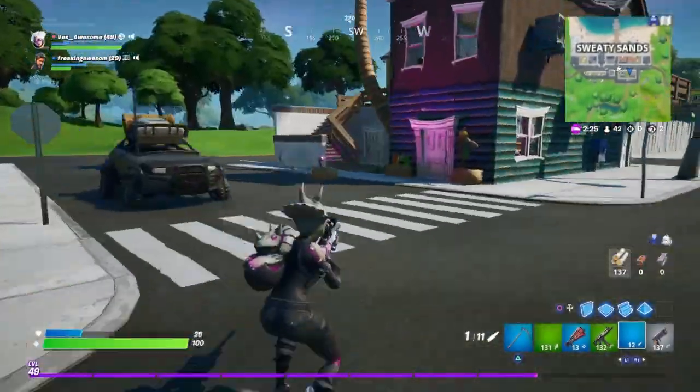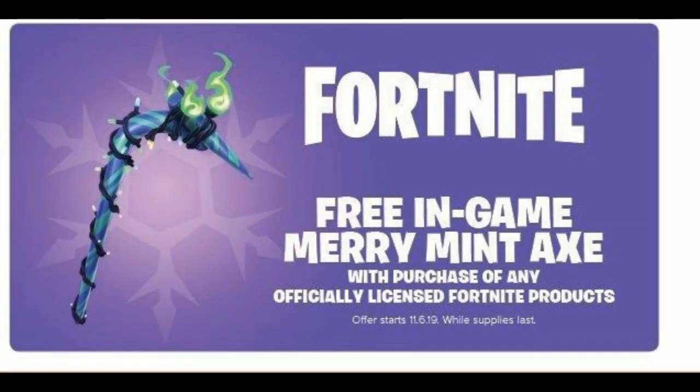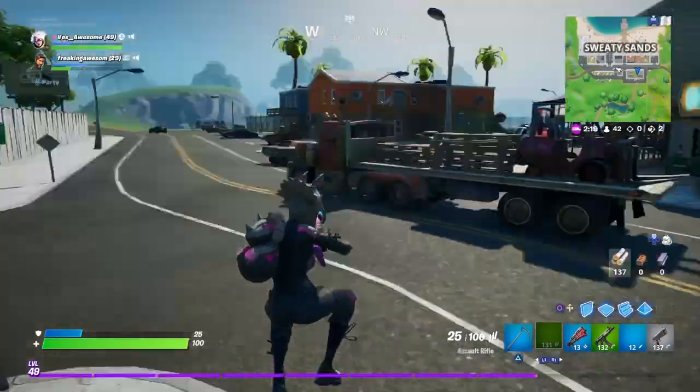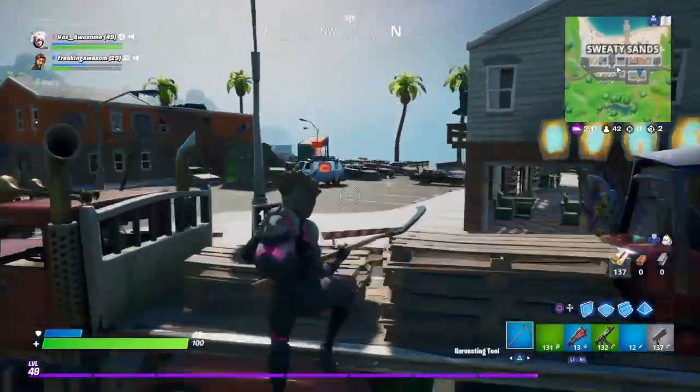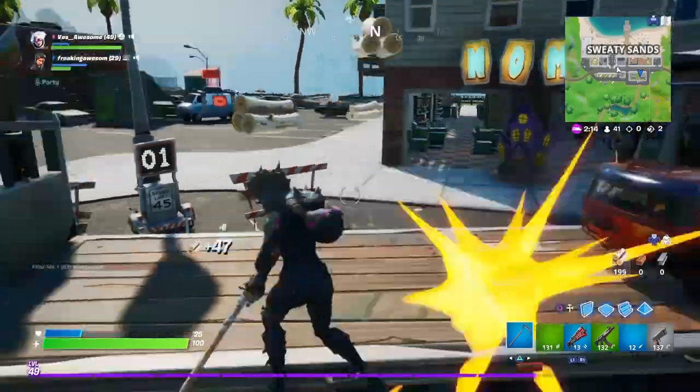First off, I want to show you guys the official promotion for the Merry Mint Pickaxe because it'll all make sense. It says: 'Fortnite — free in-game Merry Mint Axe with a purchase of any officially licensed Fortnite products. Offer starts November 6th, while supplies last.' We already know about this and how to get it. Everybody thought you had to buy a Pop figurine or even the Darkfire Bundle. Well, as you can see, it says officially licensed Fortnite products, and now I'm going to blow your mind.